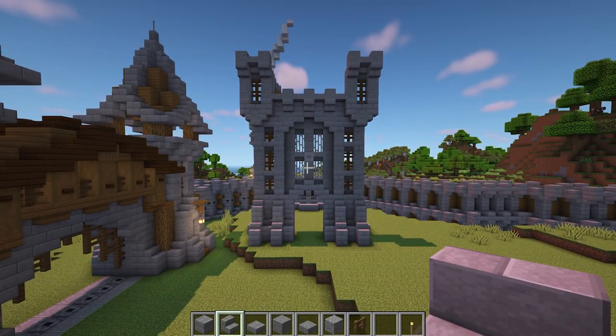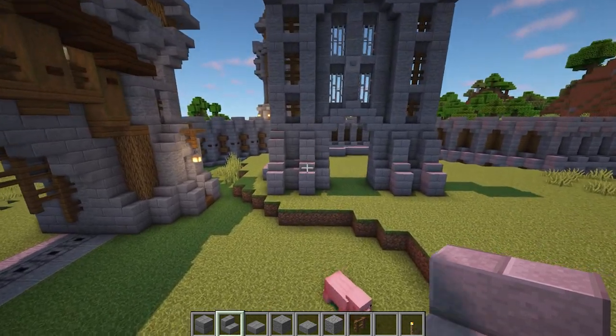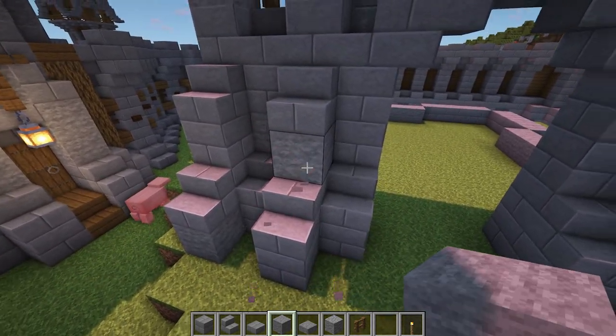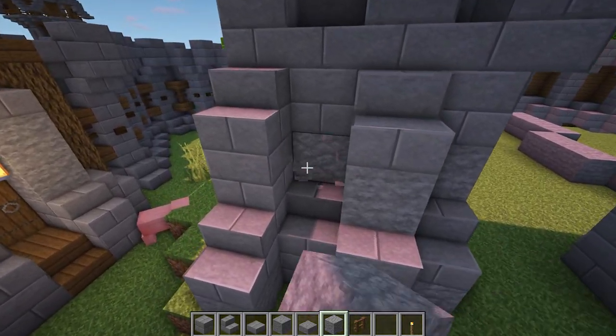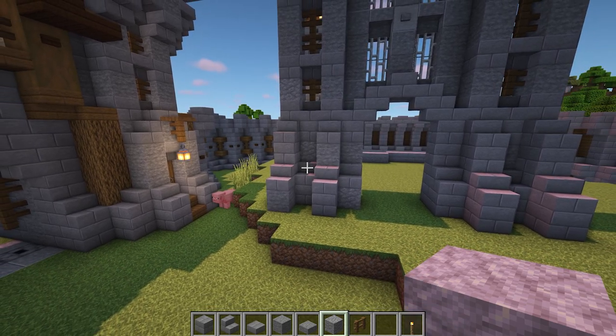If you want more detail, you can change the materials used in the middle section so it's a different colour — this can be done by using deep slate or wood for example. Now, to add more texture to the build, replace some of the stone bricks at the bottom and stone further up with andesite or stone. Do this for the entire wall section. You can also use cracked or mossy stone bricks here too.